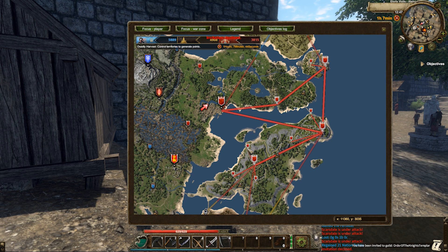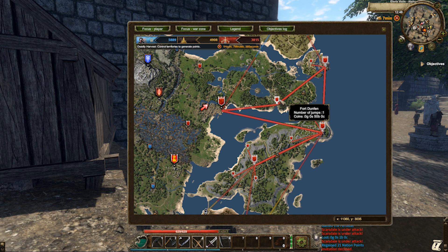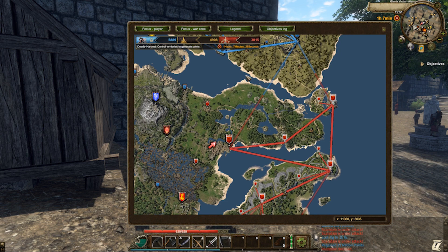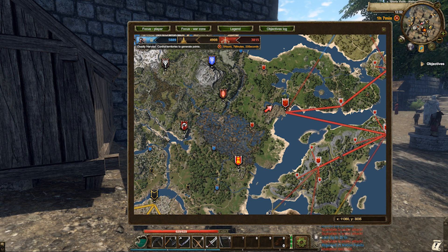You cannot travel to enemy-owned settlements. For example, Izmir's in the north have captured Abbey, Rodrock and Blackrock — we cannot travel there via fast travel. As well as locations near your capital, you cannot fast travel to small villages near your capital. However, we can travel to any location that's currently being marked with a white outline.